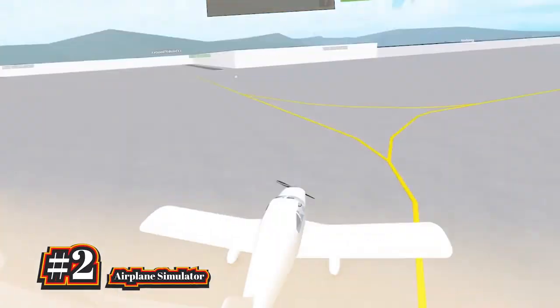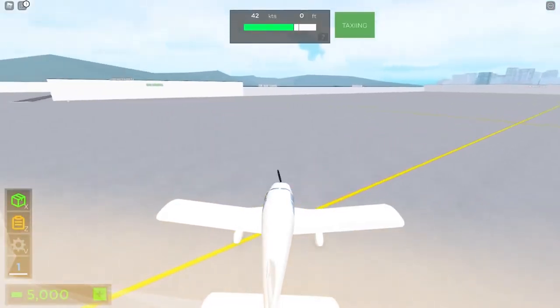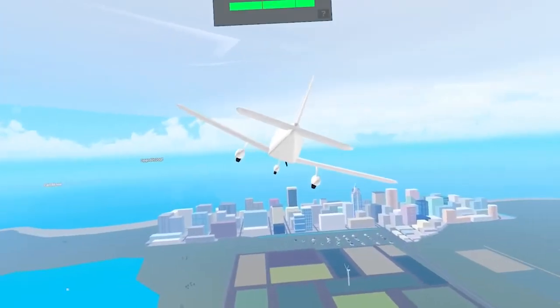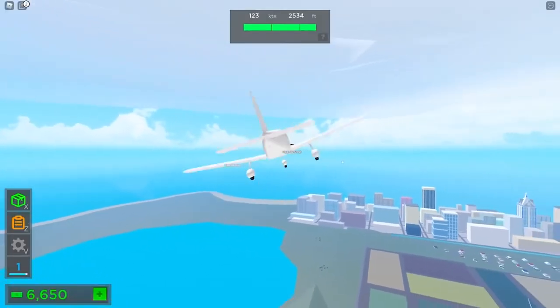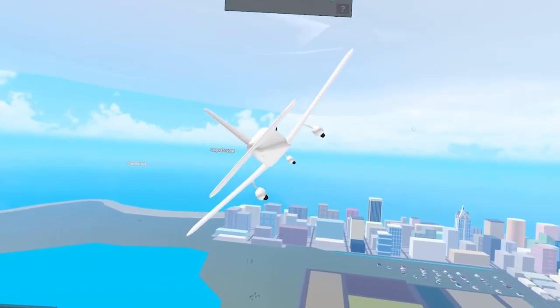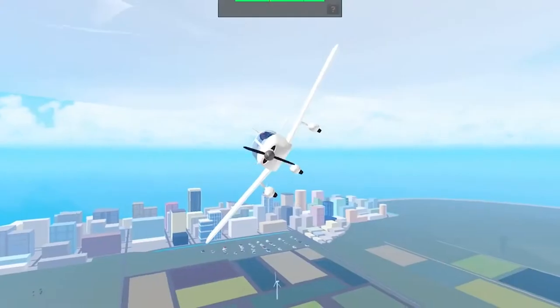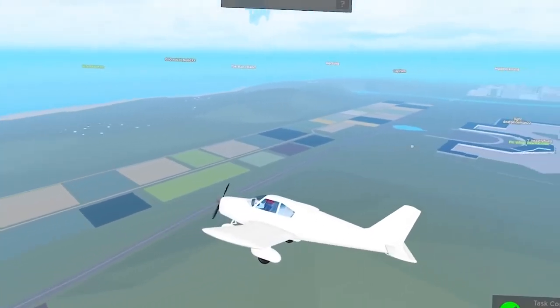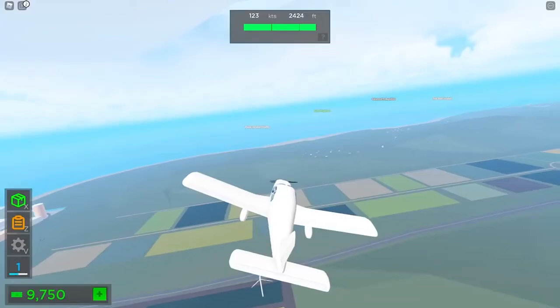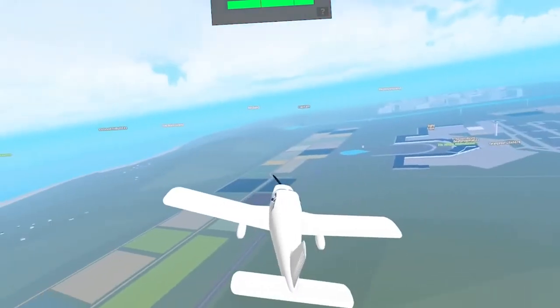Next up at number 2 we have Airplane Simulator. Airplane Simulator is a very recent flight simulator game on Roblox. It's fairly simple — you spawn in a huge map where you get to play as either airport crew or a pilot. You get to fly all kinds of different planes, make money, explore cities or islands and roleplay with other players. There's a ton of different planes to choose from, ranging from commercial planes, private jets or military aircrafts. This is a very minimalist flight simulator — all you need to do is hop on the game and choose the plane that you want to fly.